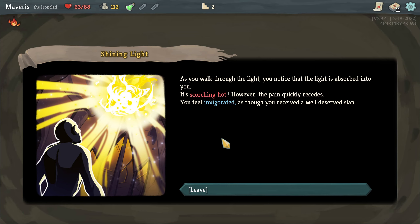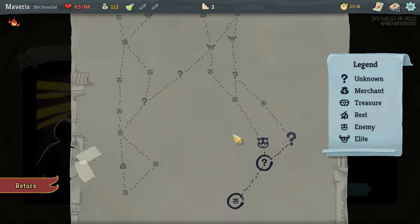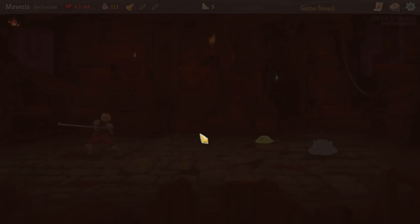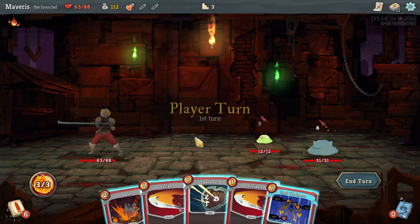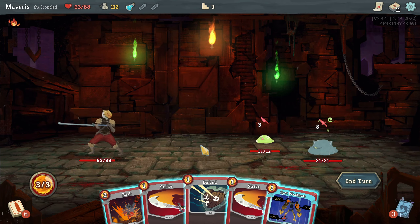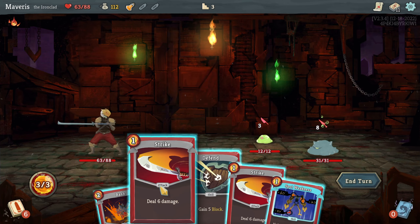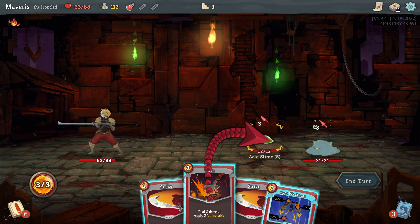As you walk through the light you notice that the light is absorbed into you. It's scorching hot. However, the pain quickly recedes. You feel invigorated as though you received a well-deserved slap. I don't know about well-deserved. Here we go. Okay, so I can gain plus 3 strength. It's not really that good at the moment.